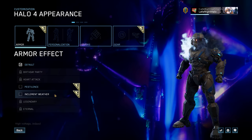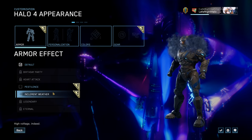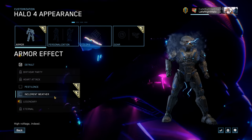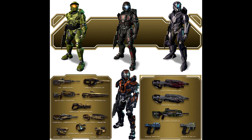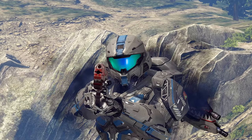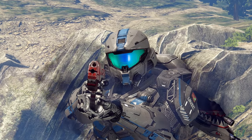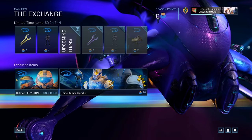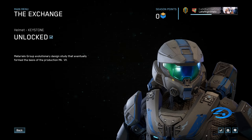Halo 4 even got some surprise goodies. The armor effects from Halo Reach have now been brought to Halo 4, so make your Spartan look crazy. The Champions DLC pack from the Xbox 360, which included a ton of armors and skins, was finally brought to the MCC. And 343 even included a free helmet from Halo Infinite for all players — isn't that nice? You can find it in the exchange currently.